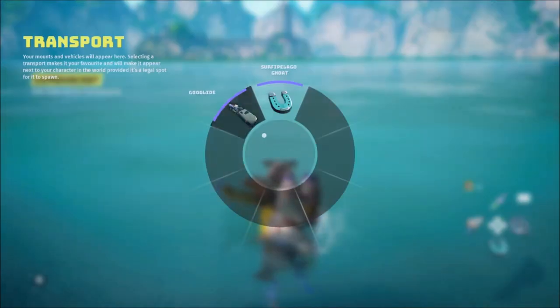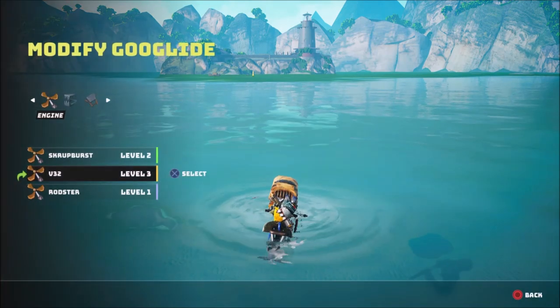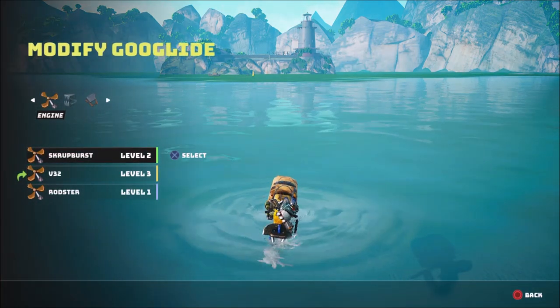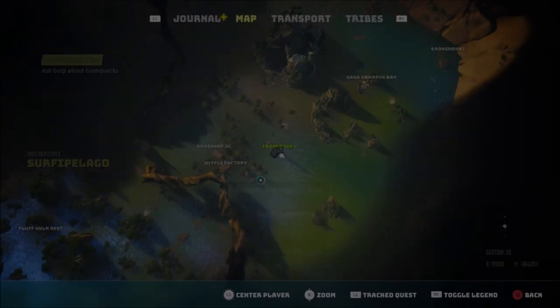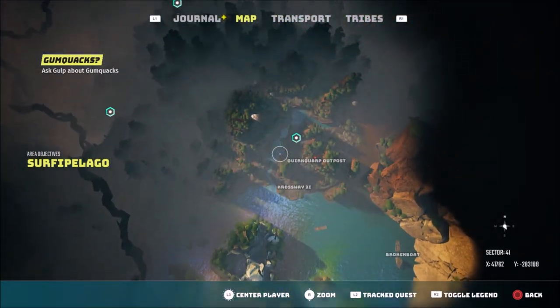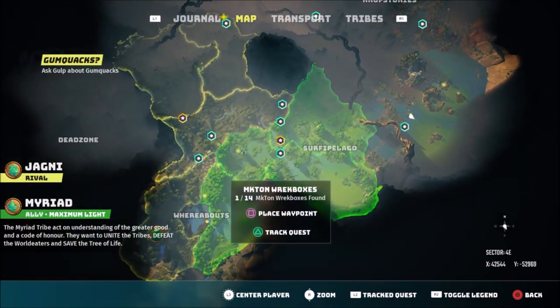Hello ladies and gentlemen, today we want to get the best melee damage in the game, and it's a low level. The only thing you need is a level 2 upgrade for the water key. You get the water keys from missions.